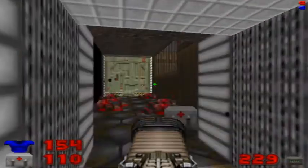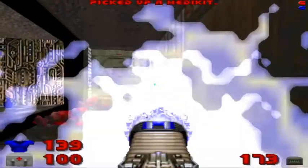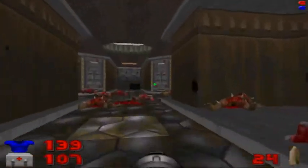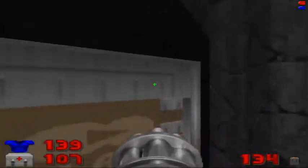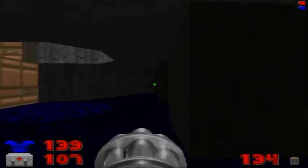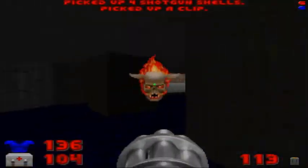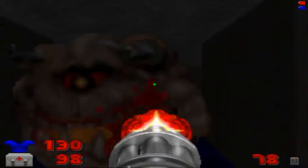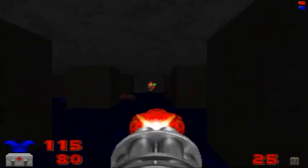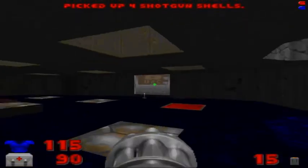Use the plasma gun. There is one more Arch Vile and two more Spectres. Grab the health bonuses. I'll keep the Chaingun out — I'll probably need that. We'll go down these steps that were previously blocked off. We'll open this door and take out the Specter — I'll use a chainsaw on him. Then we'll flip the switch here, which will contain a couple of gunners, a Pain Elemental, and some Lost Souls. Flip these switches. There are some shotgun shells and stimpaks. Then we'll take the teleporter.